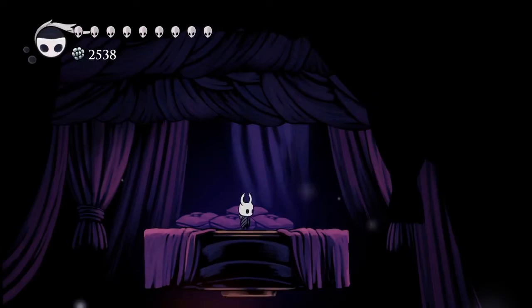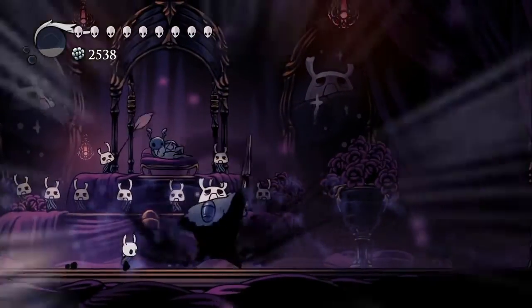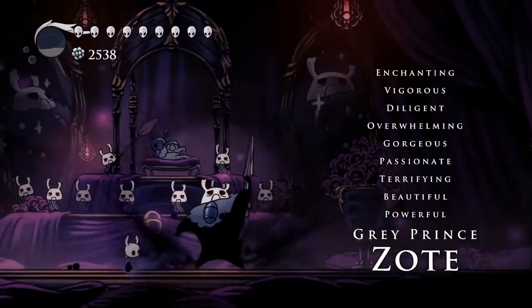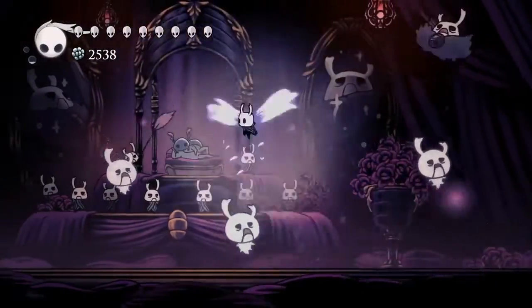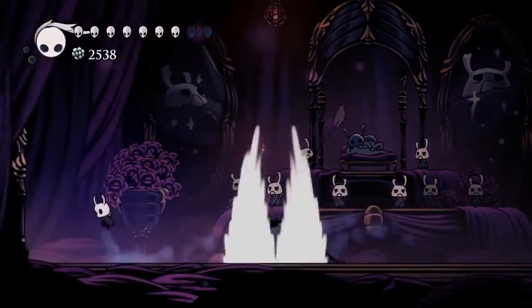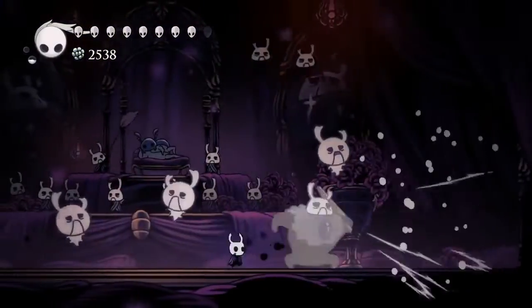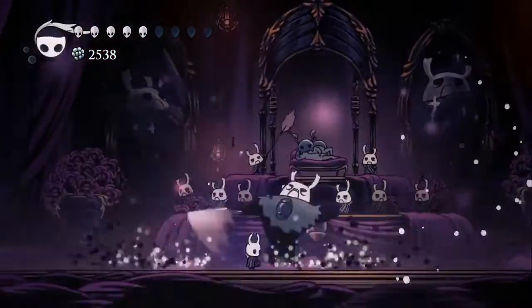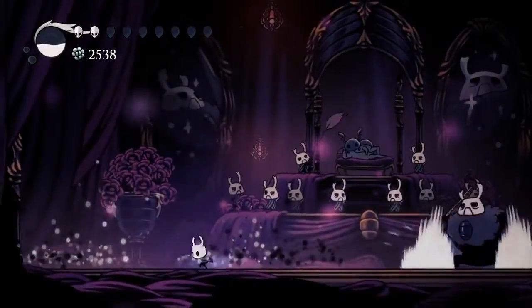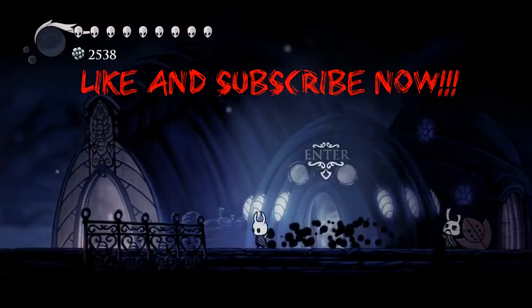I'll just quickly show you what the boss is like — it's actually surprisingly hard. So Bretta is the girl sitting right there. Okay, I did end up dying, but that is the boss. That is Grey Prince Zote. So I hope you enjoyed the video, and yeah, goodbye.